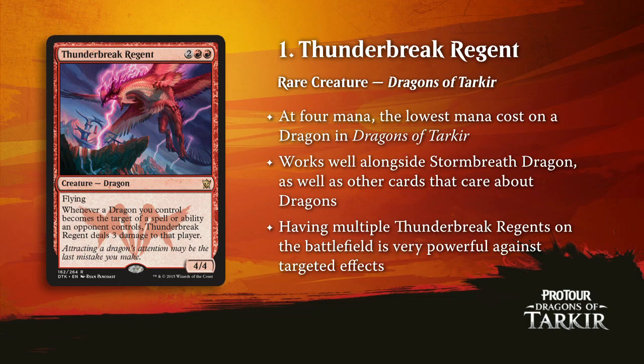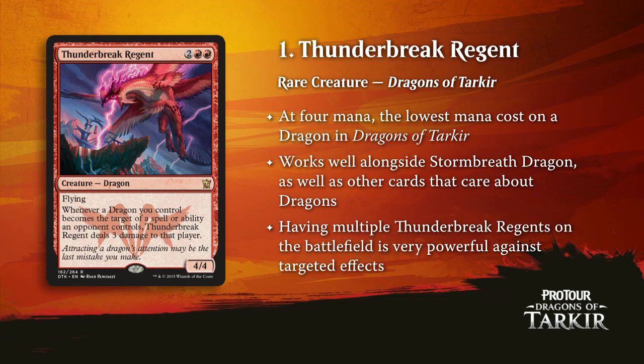And finally, the number one card from Dragons of Tarkir in Standard — it's Thunderbreak Regent. It's a dragon. This is the cheapest of the dragons at four mana, and that's a lot of the reason why this is number one. I'm not saying it's more powerful than any of the Dragon Lords, but at four mana you can run four of these. You're going to get some value because even if they remove it, they're going to take some damage along the way — and that's all most of these red decks actually need to do. Deal some damage, get three damage out of this, and they're forced to deal with it. Four-four flying — that card hits hard one way or the other. Six dragons in this top 20, and Thunderbreak Regent is the best of them.